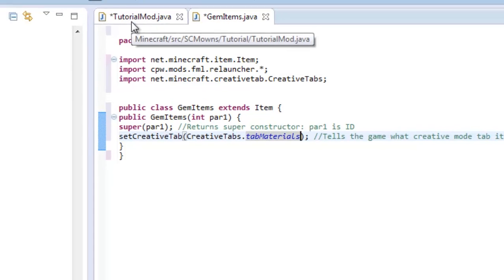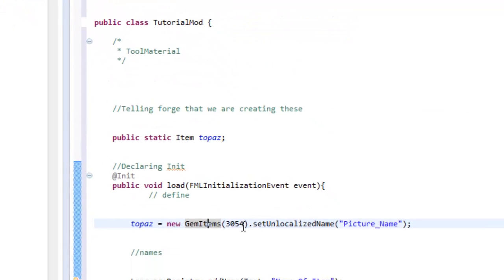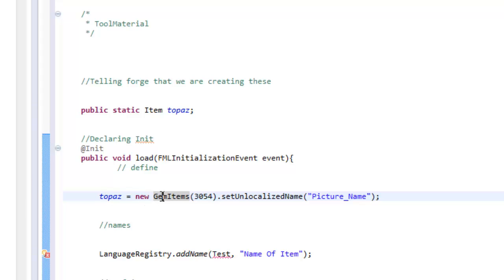Back in the tutorial section, that error should be gone. topaz equals new GemItem with an item ID. Make sure to use a unique item ID - if you set it to 5000, many other mods might also use 5000 and it'll conflict. Don't go too high or you'll get an error - set it somewhere between 3000 and 4000. I'm going to set mine to 2013.